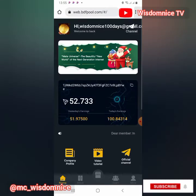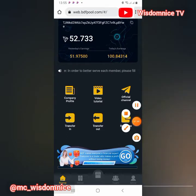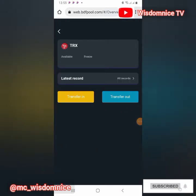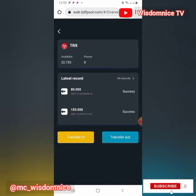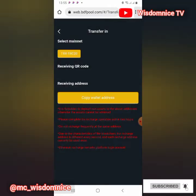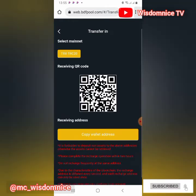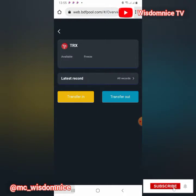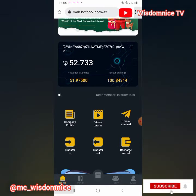To upgrade on BDF Pool, go to your dashboard menu and click on 'Transfer In.' You will see a transfer-in screen — copy the wallet address shown. That wallet address is used once per transaction. Once you copy the wallet address, go to your Trust Wallet or Binance, then transfer the amount you want to use to upgrade to that wallet address.